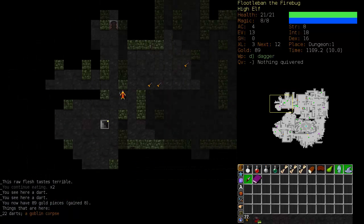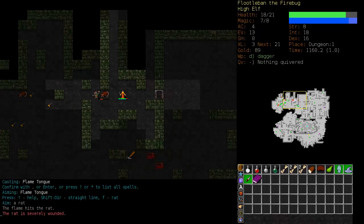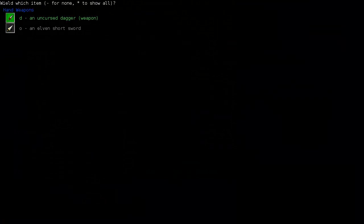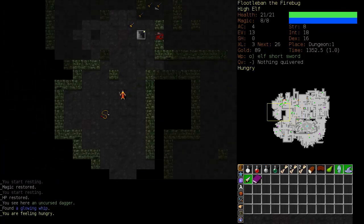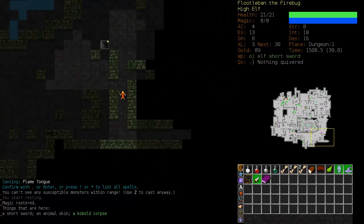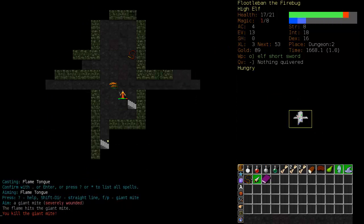That's about the best kind of Wizard Hat we could find apart from a Hat of Intelligence or See Invisible. We're getting bombarded with darts so let's run away. We're almost at full mana so we'll wait for them. That rat took three attacks to kill. We're going to switch our dagger for an Elven Shortsword — Elves use Elven weapons better than regular ones. Here's a whip; it's a glowing whip so it could have a brand on it, but then again it could be cursed. Generally you can get by with Flametongue until you get Sticky Flame up.